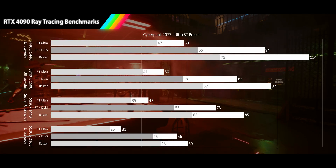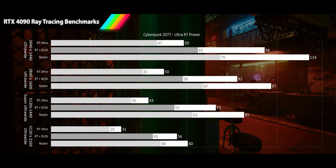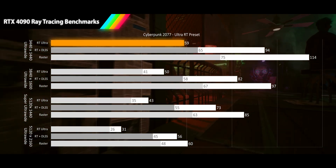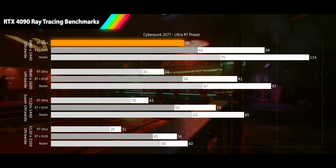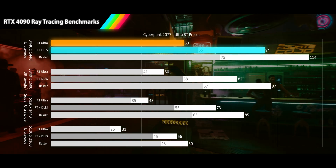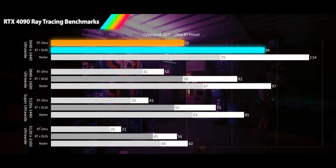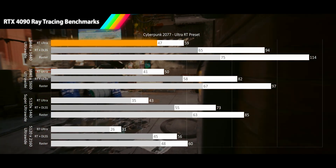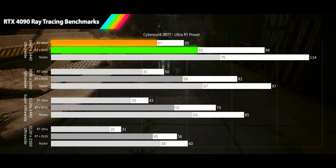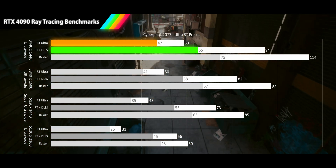We'll start off our ray tracing benchmarking with Cyberpunk 2077, the can-it-play crisis of our time, tested on its Ultra ray tracing preset. Looking at a 3440x1440p ultra-wide resolution, we see the RTX 4090 nearly delivering 60fps with raw ray tracing without any upscaling. This is a 49% performance drop from the raster average, and when we turn on DLSS, we see the frame rate increase 61% to deliver 94fps. The 1% lows for the ray tracing results manage to stay in acceptable range, while the DLSS quality 1% lows are above 60fps, and even the ray tracing-only results provide a fine play experience.